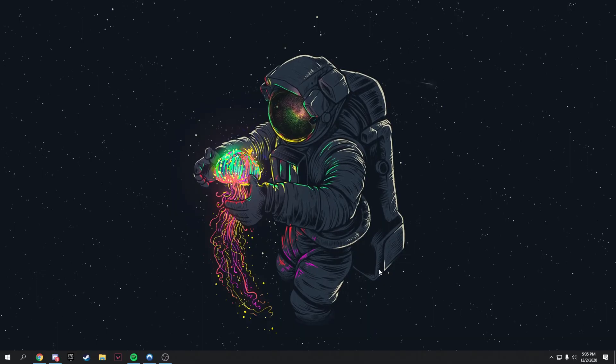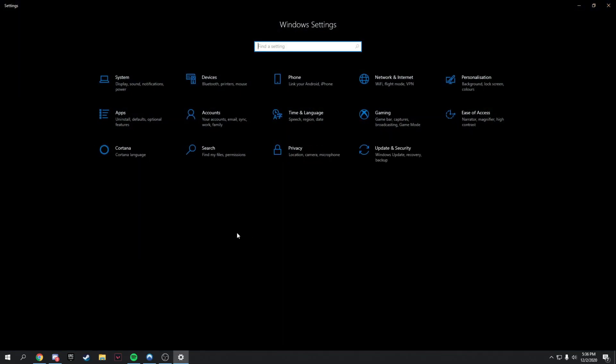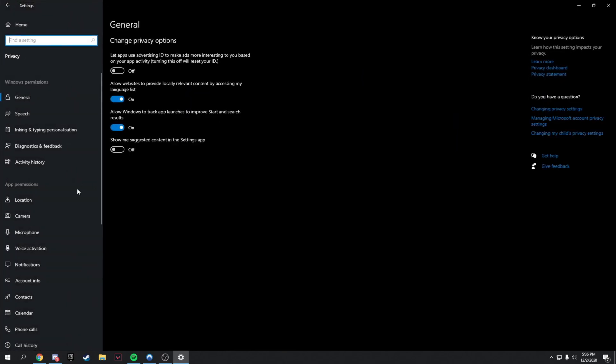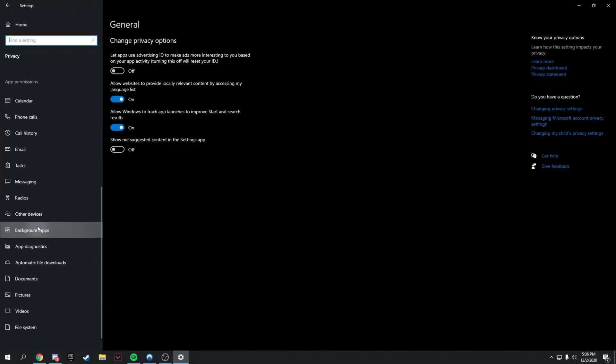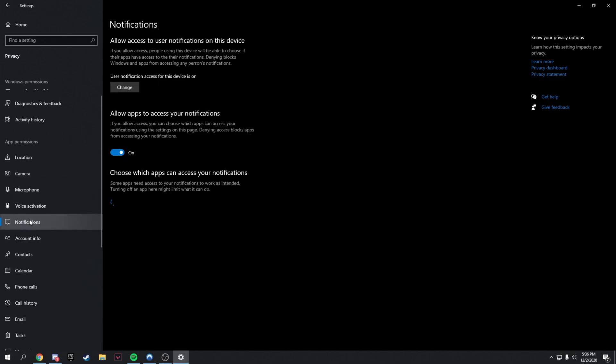In this step I'm going to teach you how to turn off background apps, since they take up performance. Go to your search bar, open Settings, then go to Privacy. Scroll down until you find Background Apps and turn all of them off — they're just Microsoft apps you don't need. Also find Notifications and turn those off too.